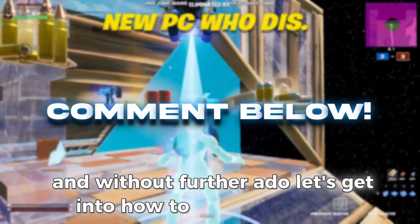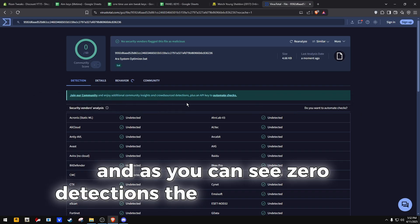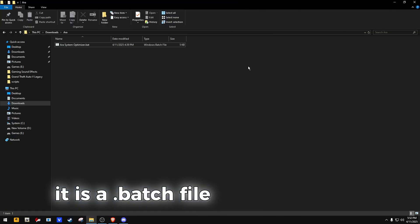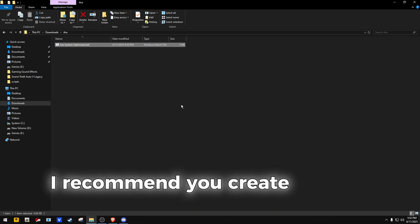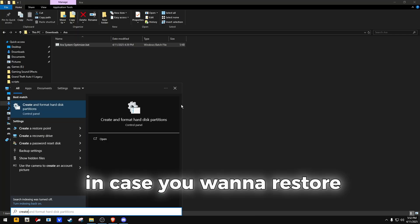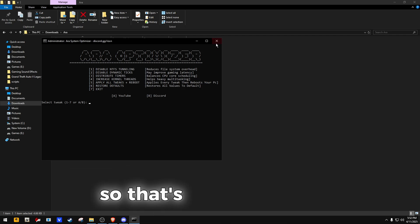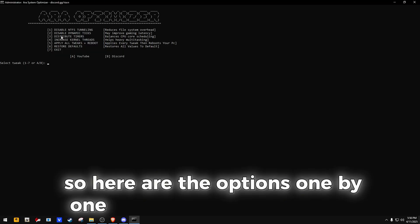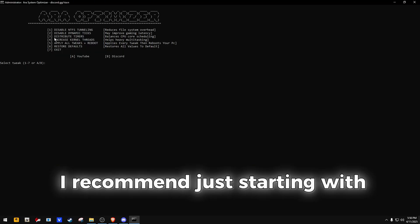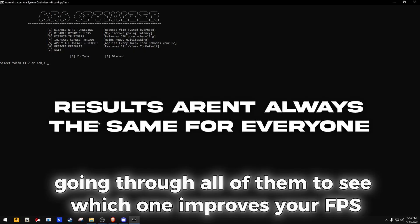Let's get into how to do these tweaks. After downloading the file, you can put it in VirusTotal, and as you can see, zero detection — the file is completely safe. It is a .bash file and it is open source, so you can right-click, click edit, and see every line of code. I recommend you create a restore point in case you want to restore everything back to default, even though I added a restore default option — that's just being safe. Right-click and run as administrator. Here are the options one by one, or you can apply them all. I recommend starting with distribute timers, then going through all of them one by one to see which one improves your FPS and latency.